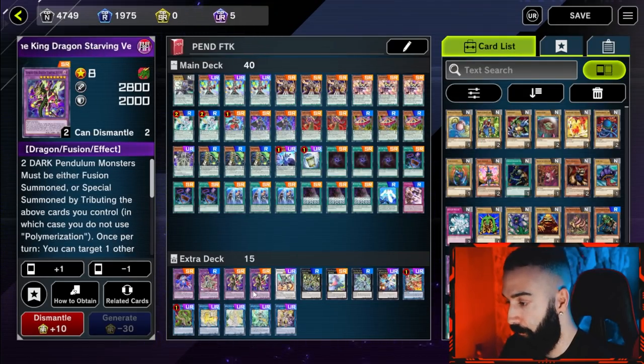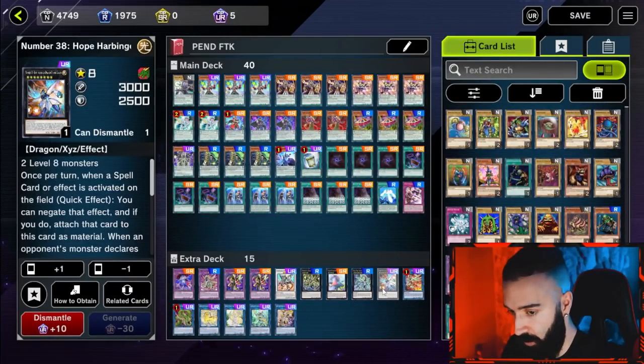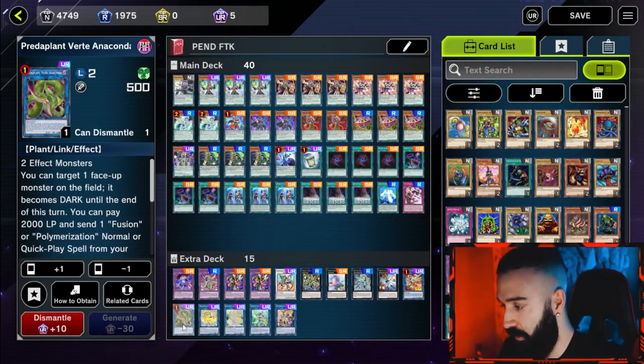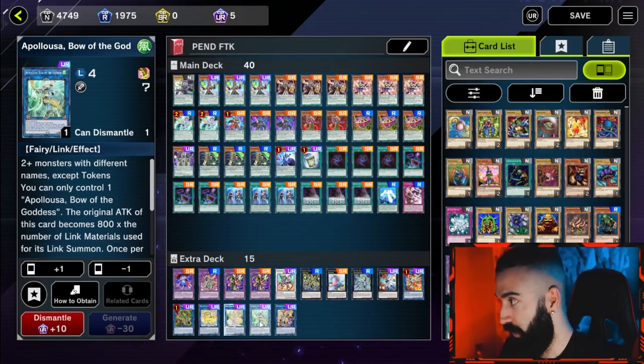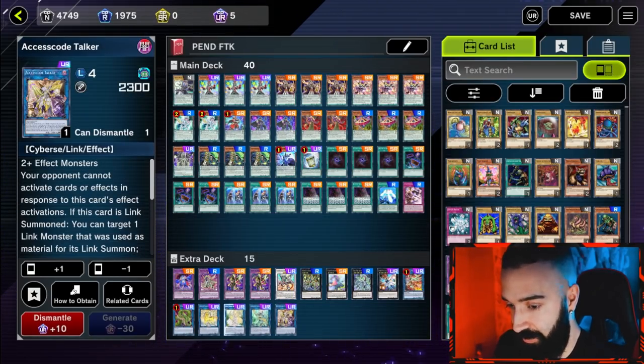Also in the extra deck: Saryuja Skull Dread, Savage Dragon, Supreme King Dragon Dark Rebellion — very good for OTKing — Borrelsword Dragon, Number 41 Baguska as best backup against Maxx C, Odd-Eyes Absolute Dragon, Number 38 Hope Harbinger as a backup. If you don't have access to the FTK, go Starving Venom copying Electromite's effect, loop Electromite three times, go into Hope Harbinger, then Verte Anaconda, Nightmare Unicorn, Selene Queen of Master Magicians, Apopoloosa, and Decode Talker.